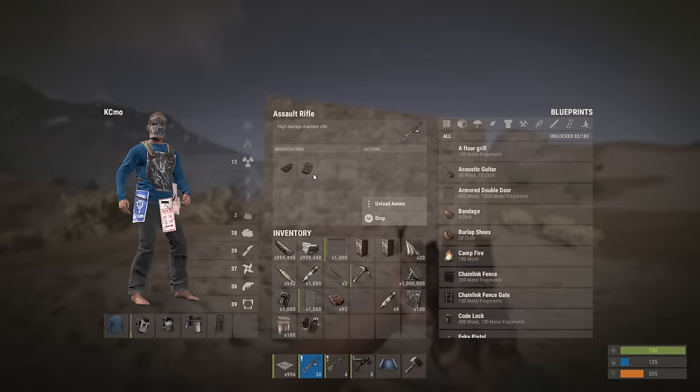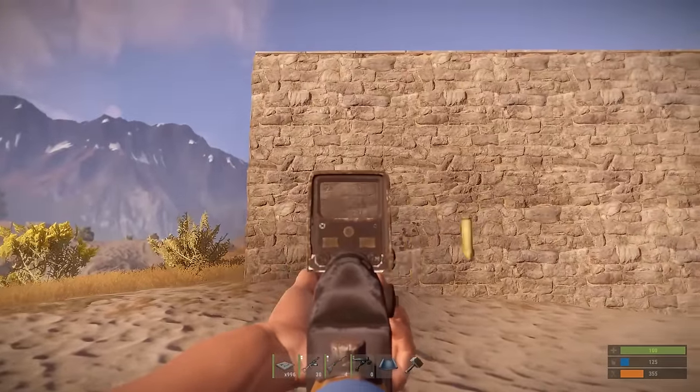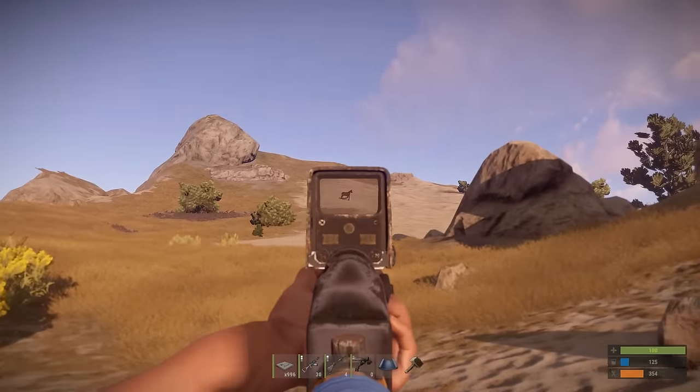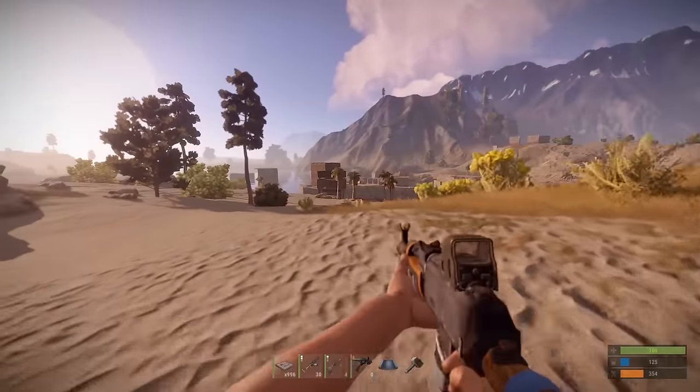The next thing I want to talk about is the hollow sight. This one's been around for several weeks now. As you guys can see, there's no red dot in the hollow sight, which makes it super hard to aim. There's really no point in making these right now, just because it doesn't have that red dot sight.